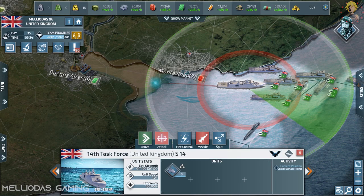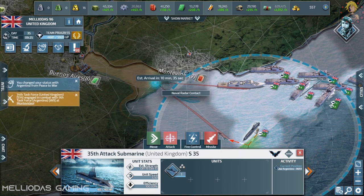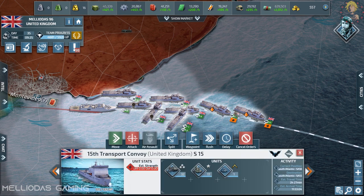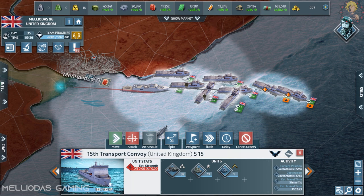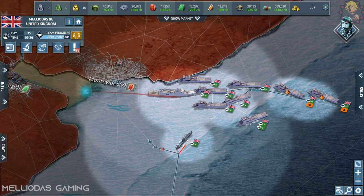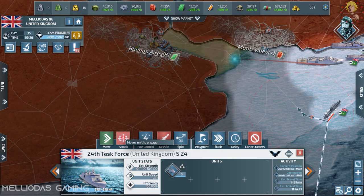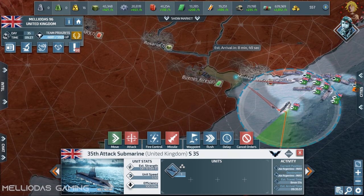We declare the war. My cruiser attacked his naval radar and didn't get a reaction because he doesn't have the range. These are my land troops — I'm going to gather them in one point and keep them behind the cruisers, defended there, because if he has air force he can attack me. I'm going to hide them under the anti-air of the cruisers.